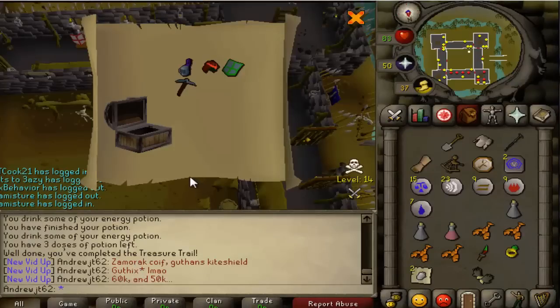Here's a decent clue reward — a Zambi Coif and Guthix Kite. This is before the clue update. Unfortunately they're worth jack shit, but kind of cool to see.